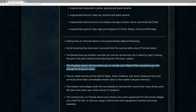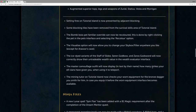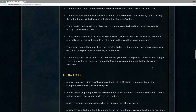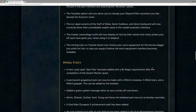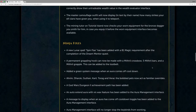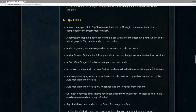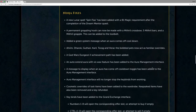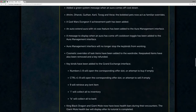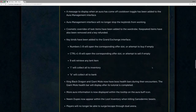The Visualize option will now allow you to change your skybox or filter anywhere you like, except for Araxor's cave. The master camouflage outfit will now display in text by their name how many strikes your elf clans have given you when using it to teleport. A new lunar spell, Spin Flax, has been added with a level 81 magic requirement after completion of the Dream Mentor quest. A permanent grappling hook can now be made with a mithril crossbow, five mithril bars, and a mithril grapple, and this can be added to the tool belt.